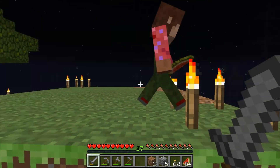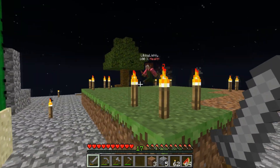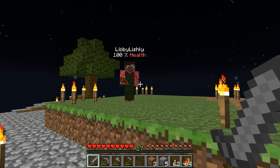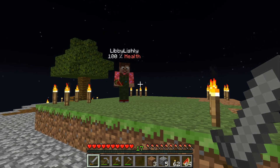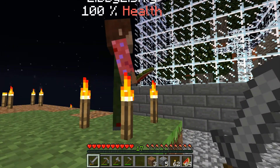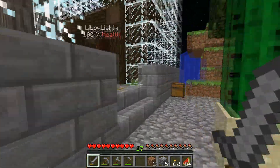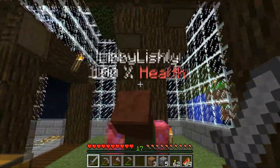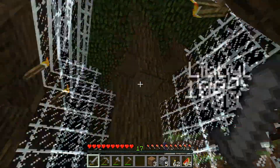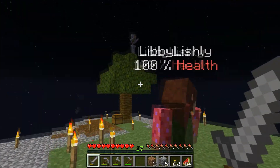So I got to thinking — okay, we're in Skyblock. What kind of house would I want to live in? And I decided I would want a treehouse, because we're in the sky. Trees — this makes sense to me. So what I'm going to do is take dark oak, which is this huge tree right here, and plant four of them at each of these corners.